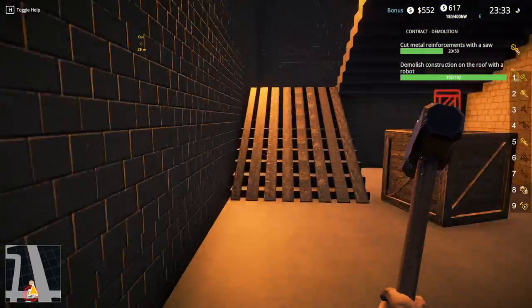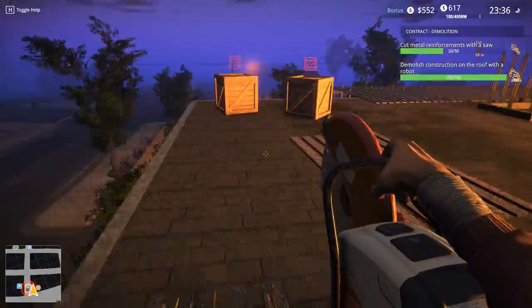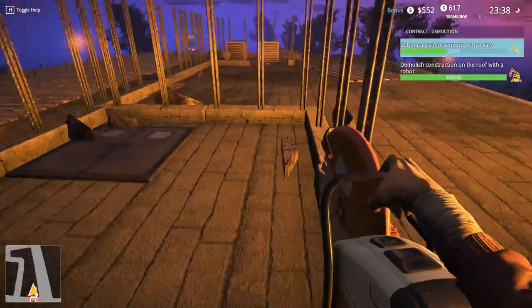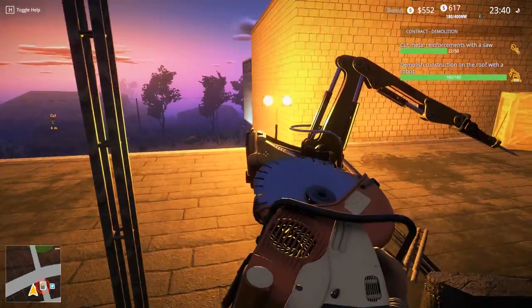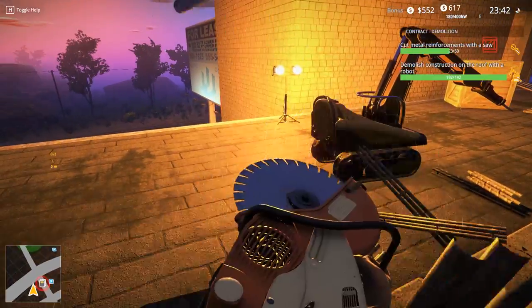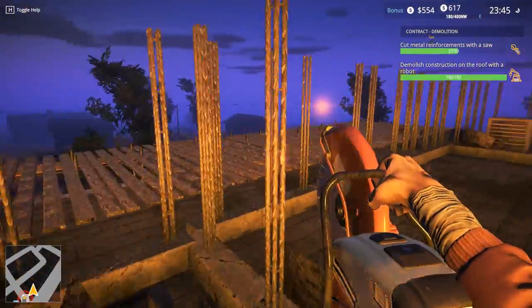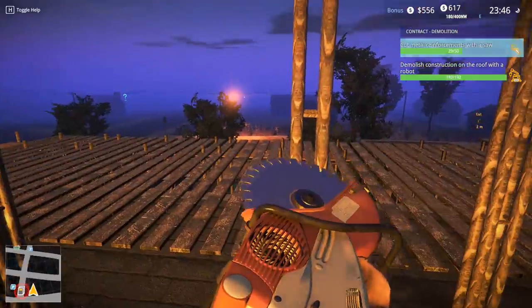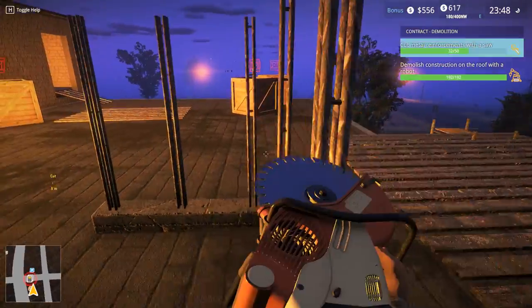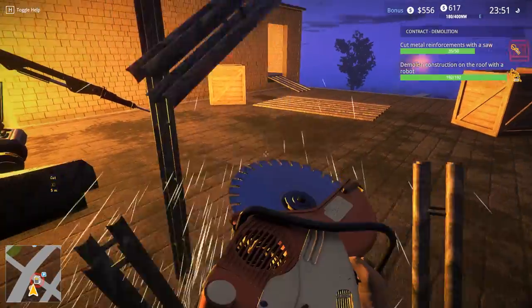Now we need the abrasive saw once more. It's so weird that it put it in the fifth slot - why not put it in three? I wish I could move things around. It's so annoying to have to stand still to use these. Just let me go crazy with the thing - cause all kinds of mayhem. There we go, bars - take it down! We're almost done boys, I'm gonna make all kinds of money.